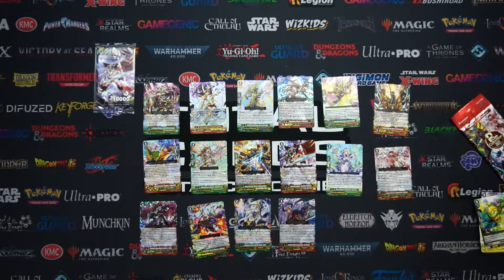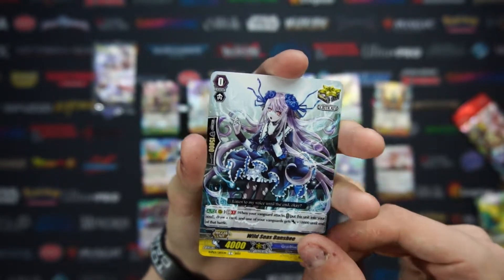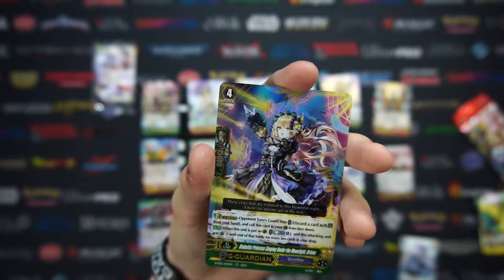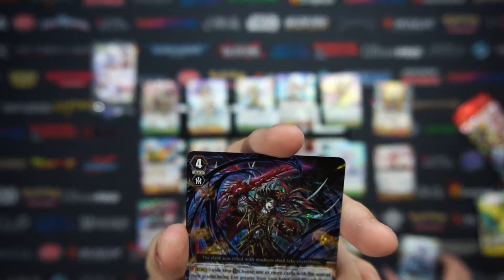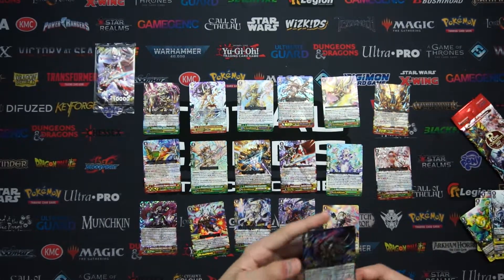I'm just still absolutely shocked that they are four cards in a pack — what were they thinking? Wild Sea Banshee. Diabolist Princess. Singing Under the Moonlight — Orianna. And Pirate King of Everlasting Darkness — that is actually super cool. That's like a triple rare, I believe. That is really nice.